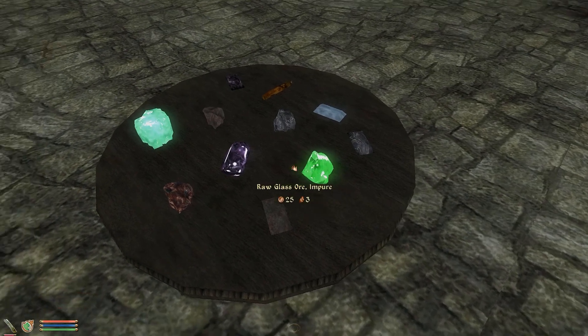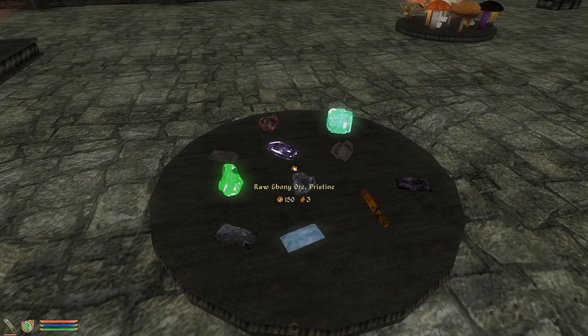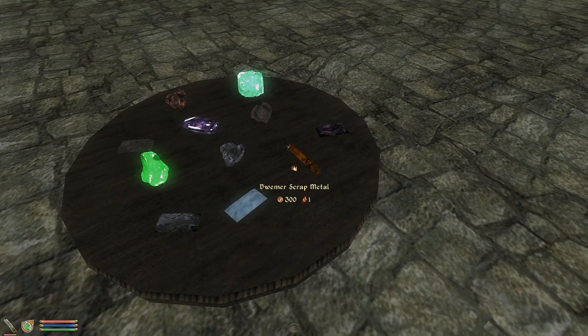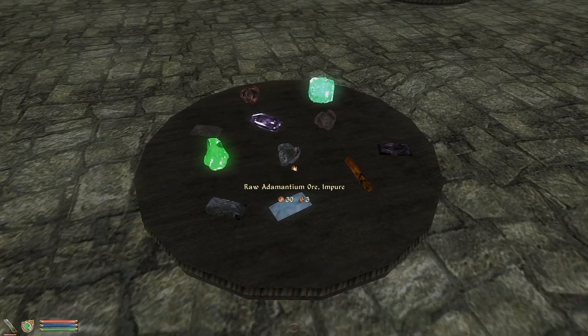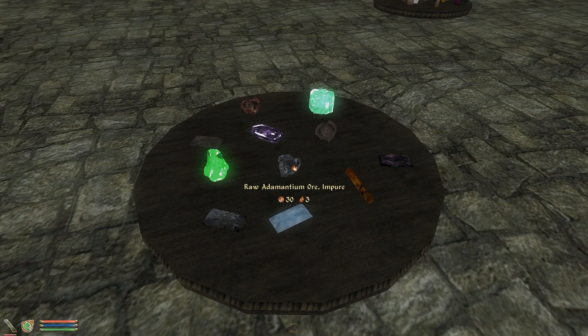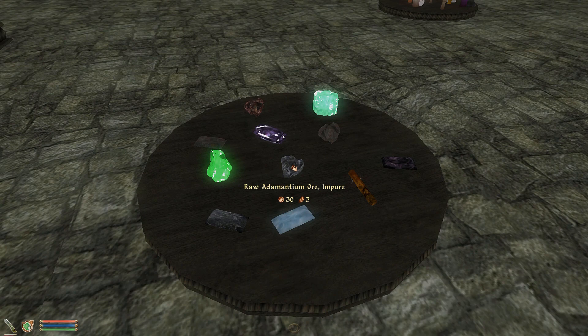Here's some of the ore that you can find. Not only can you find the dust to use as ingredients, you can also find the ore and gems in-game. You might find ore in old mines and caves, if you're lucky.